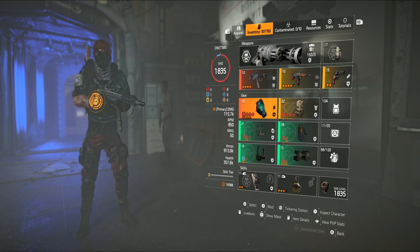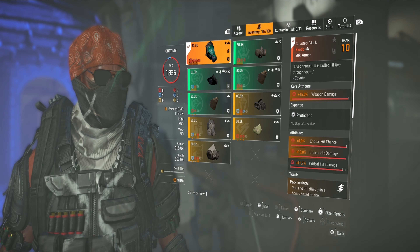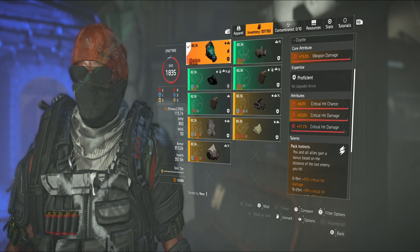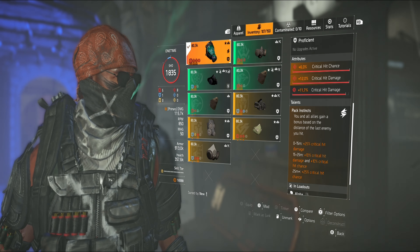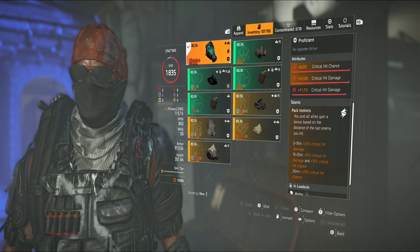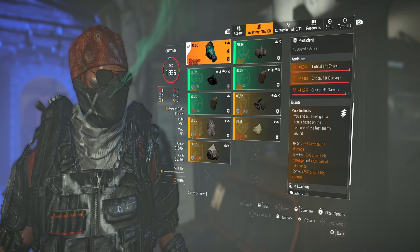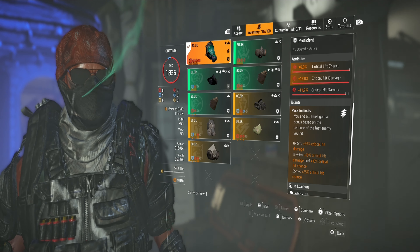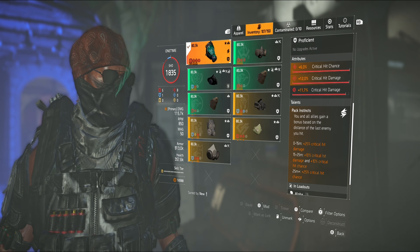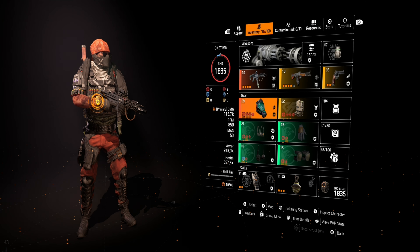We're just using the Coyote's Mask. Coyote's Mask: we got critical hit chance, critical hit damage, and a critical hit damage mod. The thing about the Coyote's Mask is the talent — Pack Instincts. All allies gain a bonus based on the distance of the last enemy you hit. We're gonna be up close most of the time, so we're gonna be getting that 25% critical hit damage, and that's going to add to our stack of Umbra Initiative — four pieces of Umbra Initiative.